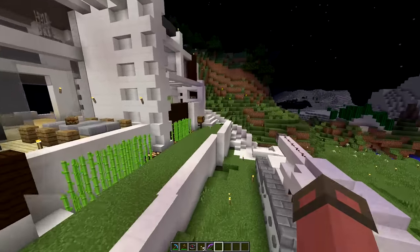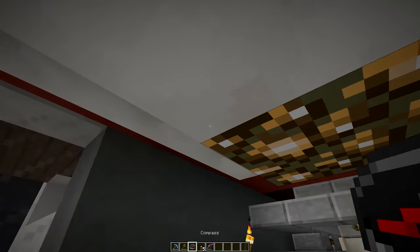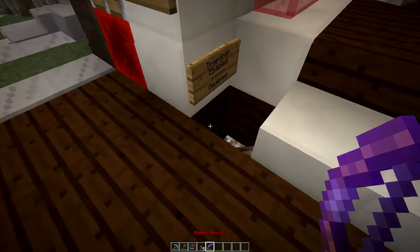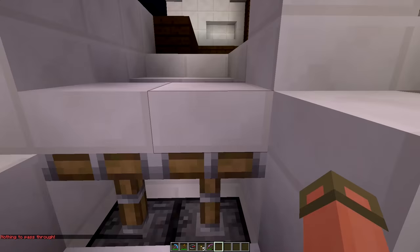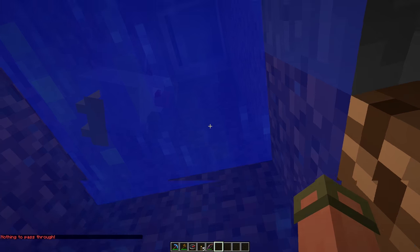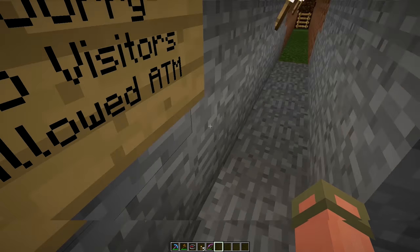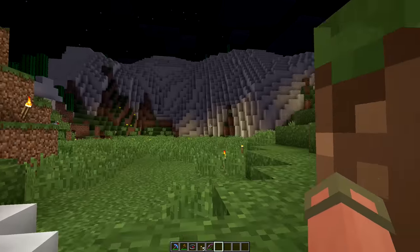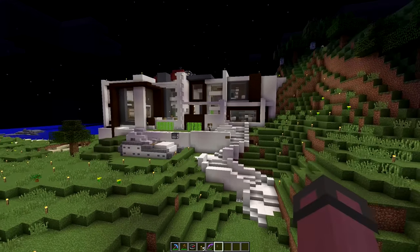We're going to go check out the trap door at the front. Press this button — oh no, we fell. This is Felix the chicken. Felix is still here hanging out — 'Sorry, no visitors allowed at the moment.' I get it — it's like a deterrent from people coming to visit.